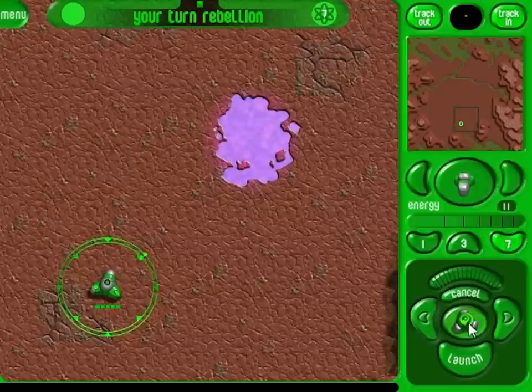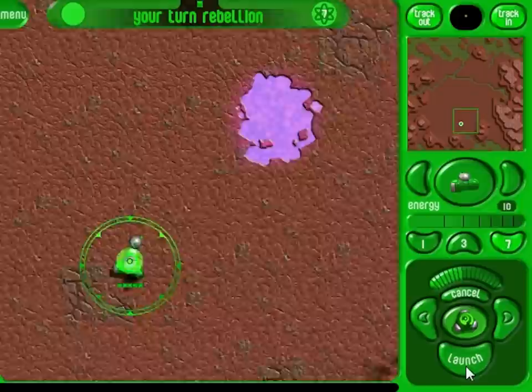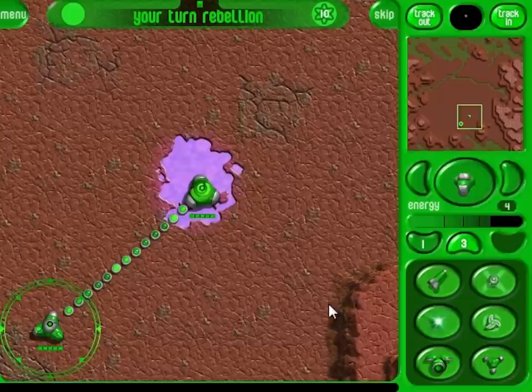The small aiming marker here indicates the direction of launch. Use these arrows to adjust aim. We wish to land our energy collector on the nearby pool. To launch, we will hold the launch button and release when the power meter indicates the required amount — in this case, a little less than half power.